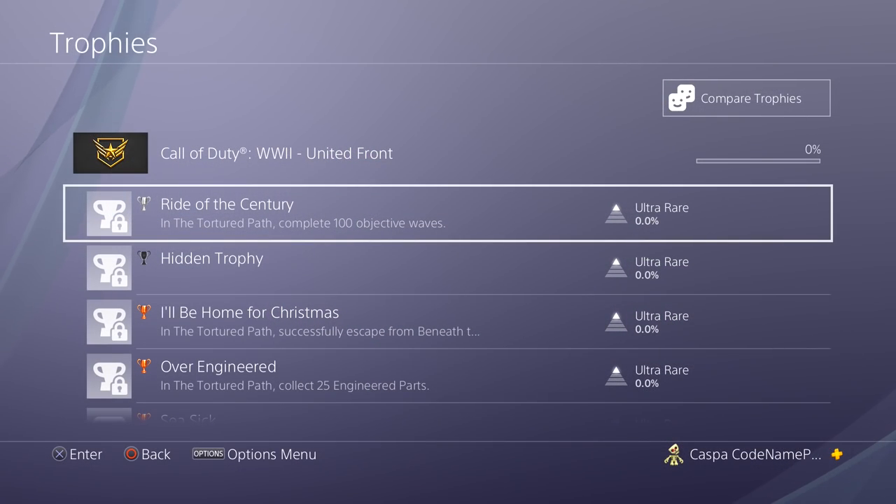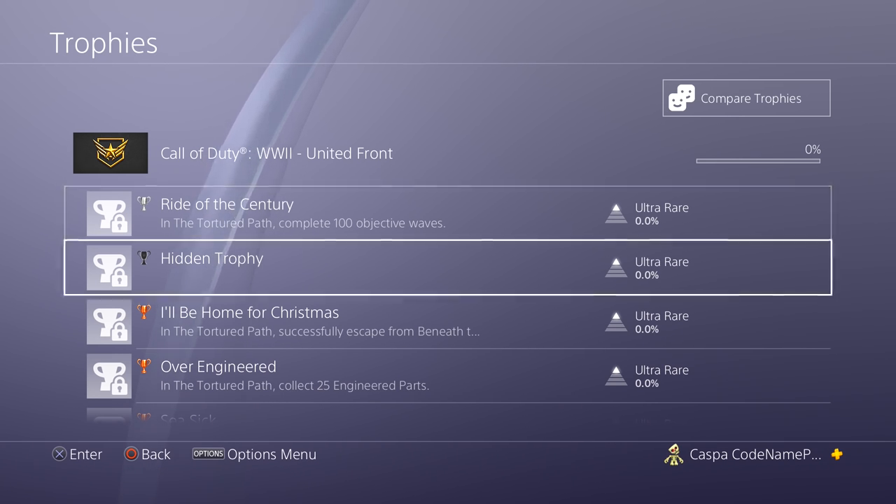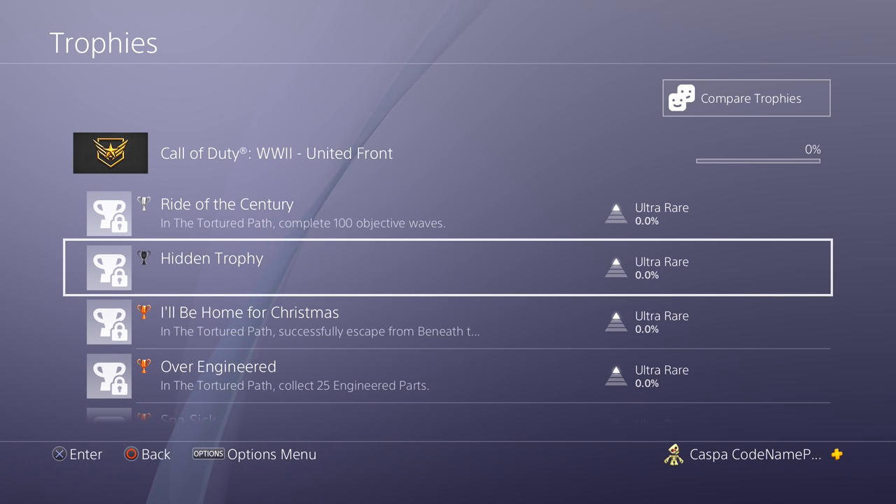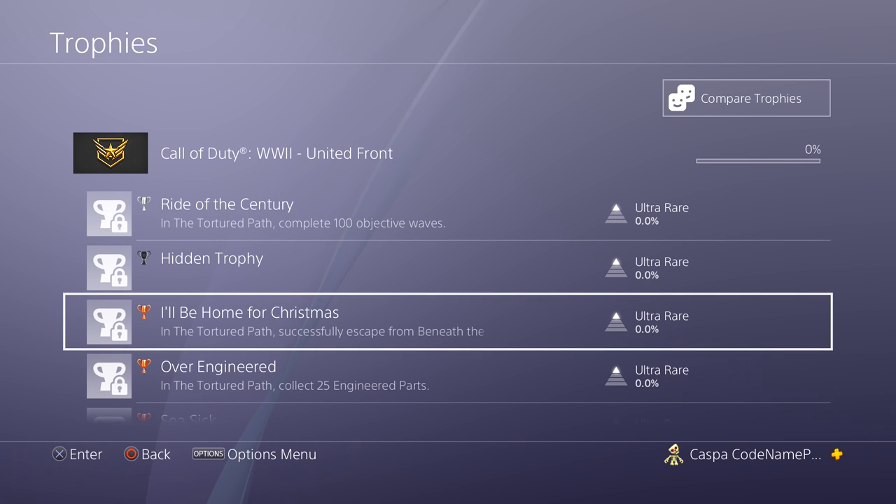Going into the trophy section of World War 2 on PlayStation under the DLC United Front, there are quite a few trophies surrounding zombies. The first one is 'Ride of the Century' — in The Tortured Path, complete 100 objective waves. This could possibly link back to something we've seen in Exo Zombies, where you have to look after someone or transport a survivor somewhere. Underneath that is a hidden trophy, which is possibly the easter egg.